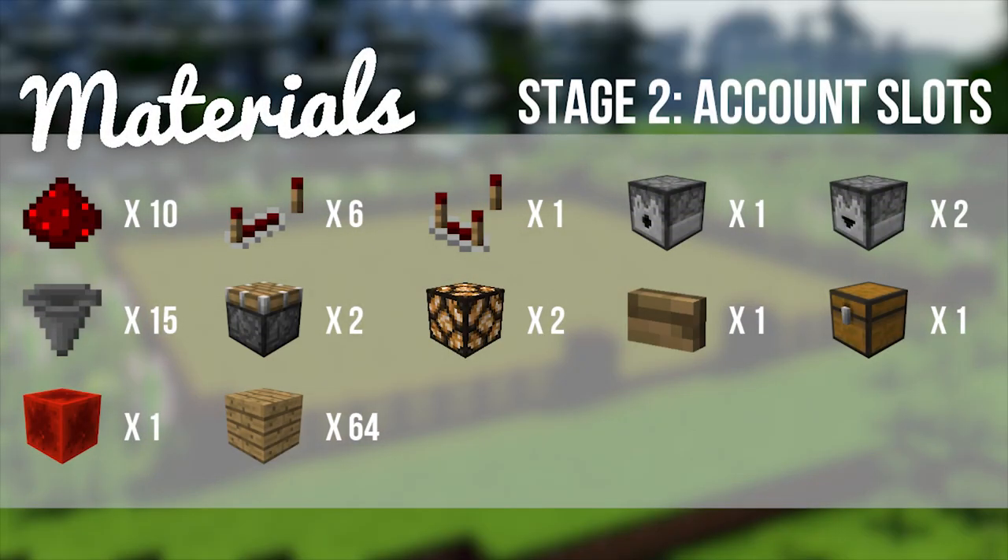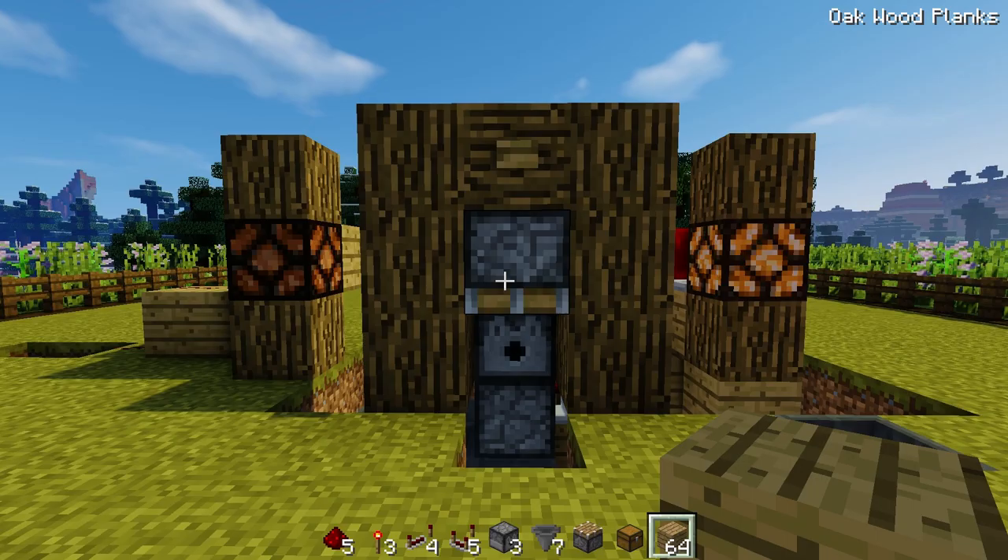The next stage is adding the account slots. Note: the materials I'm about to read out are for one account slot only, so if you want five accounts multiply everything by five. You'll need: 5 redstone dust, 3 redstone torches, 4 redstone repeaters, 5 redstone comparators, 3 droppers, 7 hoppers, 1 normal piston, 1 chest, and 64 blocks of your choice.